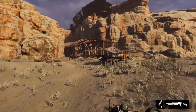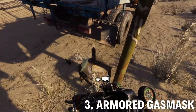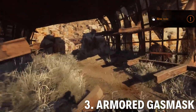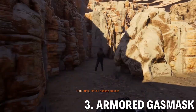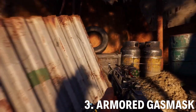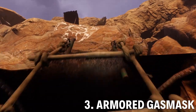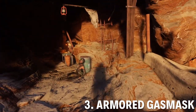Next one I'm going to look at is the armored gas mask. This makes it so your gas mask doesn't break as easily if you get shot. This one is also in the northwest. It's in this small canyon that used to be a tribal area — the tribals used to live here but they've been taken over. Go through it and climb up a ladder to get to a little safe house area.